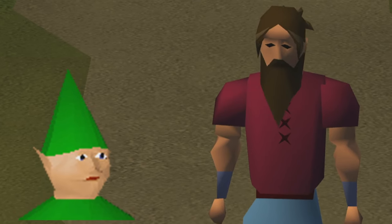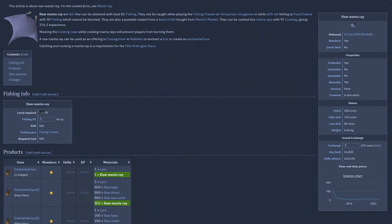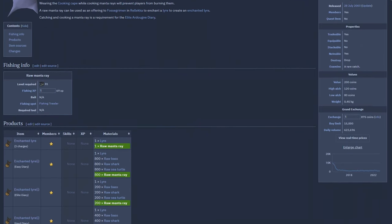Welcome to season 7 of testing the OSRS wiki money making methods, and today's money maker is going to be cooking manta rays.